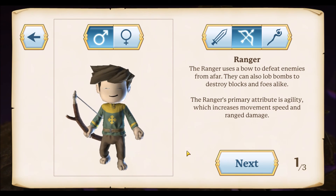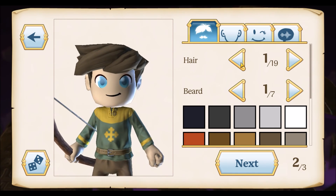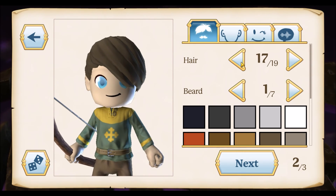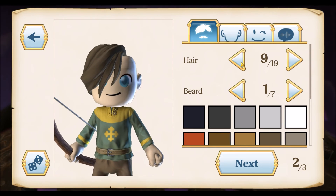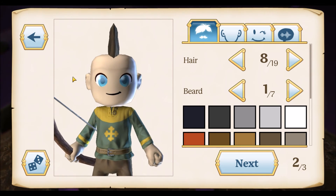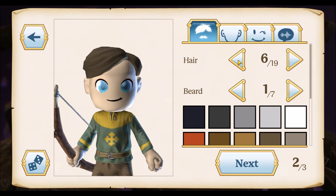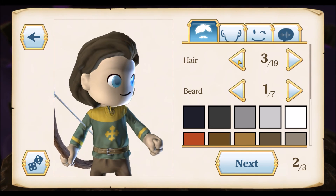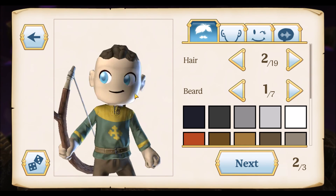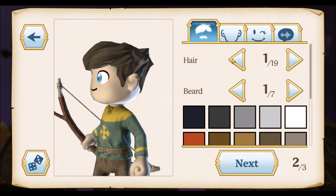Obviously I'm a dude, I'm going to pick a dude. Then you get to choose different hairstyles, beard styles, ears, all sorts of different stuff — so we'll go ahead and customize the character real quick. There are 19 different hairstyles. That one's like a Skrillex hairdo or something. I'm definitely not balding. I think I'm just going to stick with the boring first one because it's kind of how my hair is in real life — it's kind of all over the place.